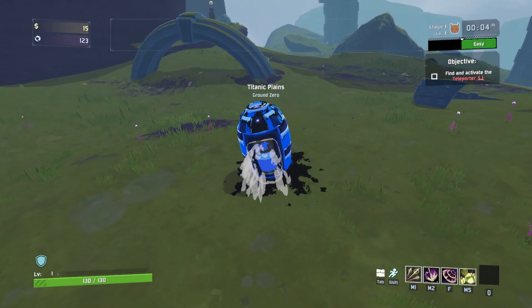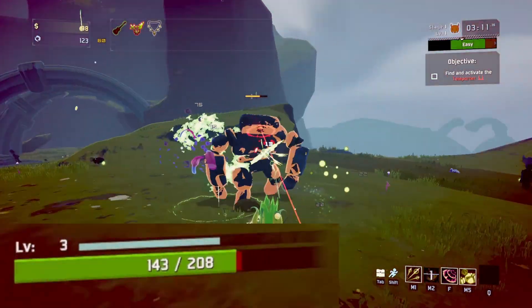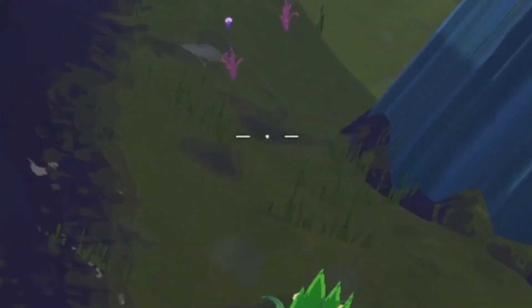Did you know that in Risk of Rain 2, Rex is the only character that deals damage to enemies by also dealing damage to himself? To make up for this, Rex also has healing built into his kit.